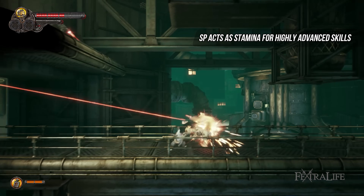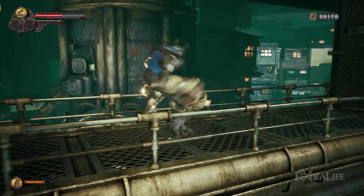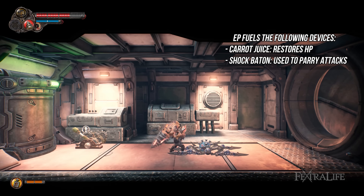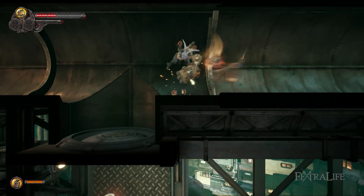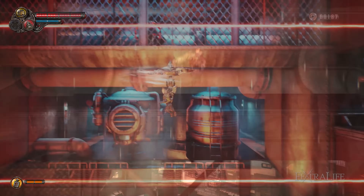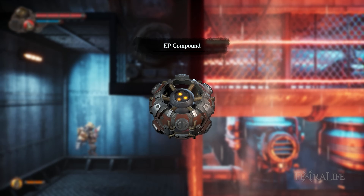SP is used for highly advanced skills such as Rising Punch and acts like a stamina bar that's helpful in boss encounters. However, it's also possible to beat bosses without making use of it. EP is the compound that fuels devices, namely the Carrot Juice which restores HP and the Shock Baton to parry attacks and render targets vulnerable for a few seconds. To increase these stats, you need to obtain their three corresponding materials — for example, to raise your EP by one bar, you have to search for three EP compounds. You also have multiple abilities such as Wall Jump and Propeller for combat and platforming, which you unlock when you discover points of interest on the map.